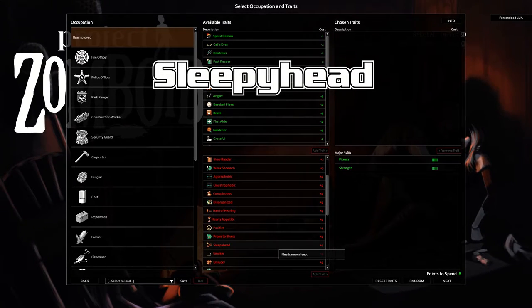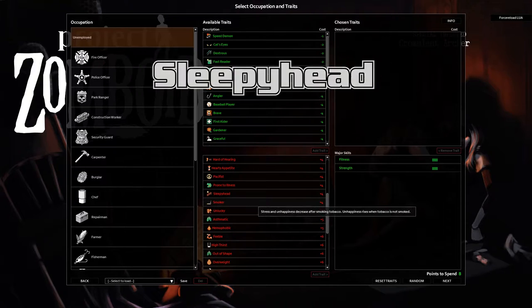Sleepy Head — needs more sleep. You need 30% more sleep. You have a 70% tiredness recovery rate, so a 30% debuff on recovering that tiredness.